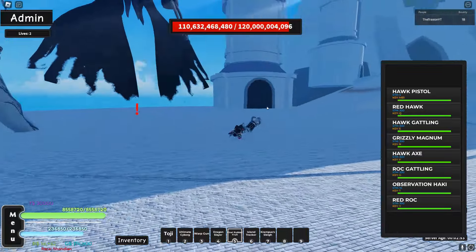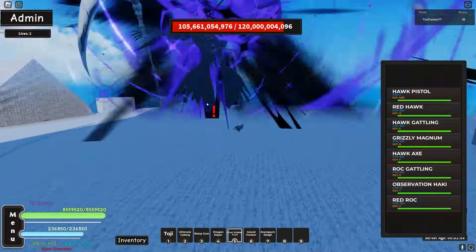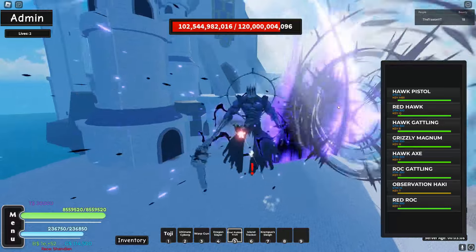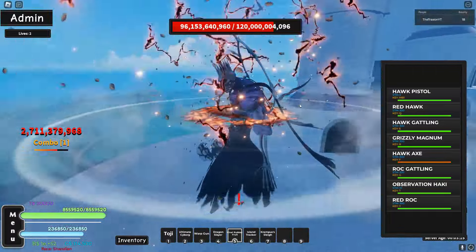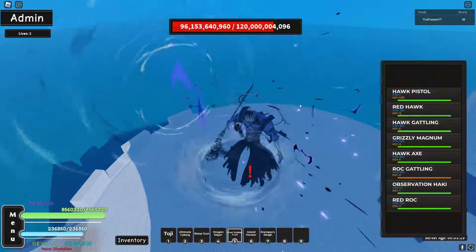For rubber fruit, the M1 hits 1.9 billion which is crazy, then the final move does 4.9 billion — Gatling is insane. I love rubber. Just wait for Final Gear 5, I'm telling you. Hawk Axe hits 2.7 billion, Red Rock does 3.6 billion. These are insane numbers. We're going to see if Morning Star gives us better or worse buffs than Toady Style.